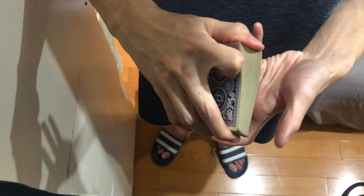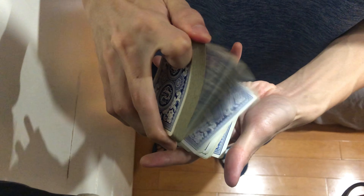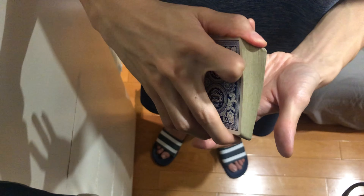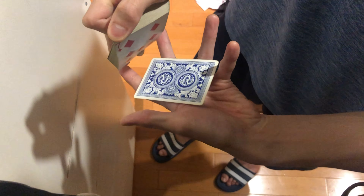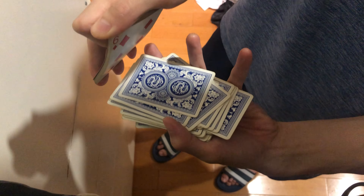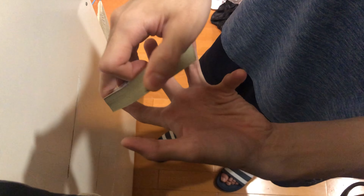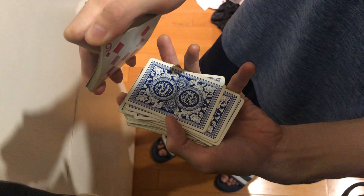As you're doing the card dribble, you need to pull your thumb upwards a little bit so the pack of cards is kind of tilted your way. Now you can peek the card that they just stopped at. So if they say stop right here, you can see it's the nine of diamonds.